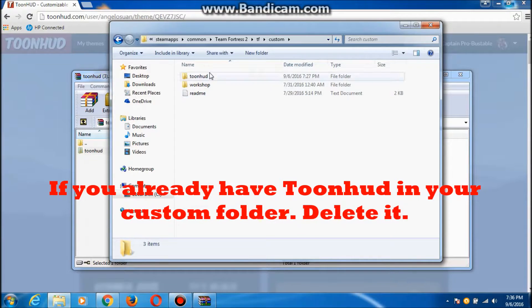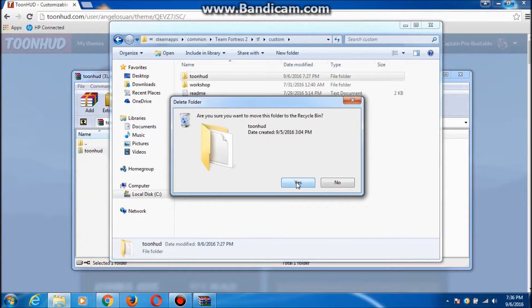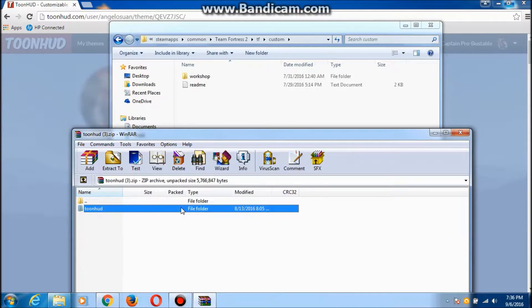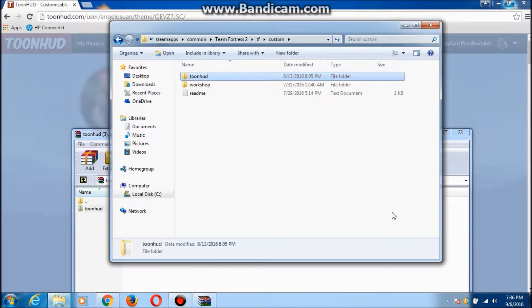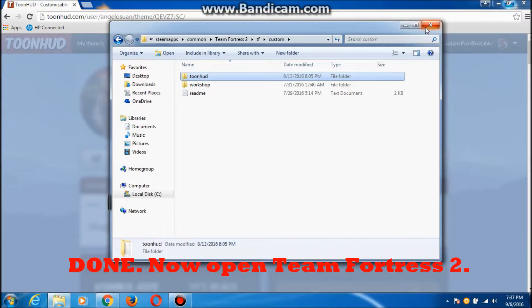If you already have Toon Point HUD in your custom folder, delete it. Then extract the Toon HUD into the custom folder. Done. Now open Team Fortress 2.